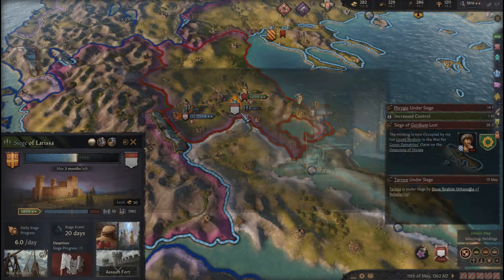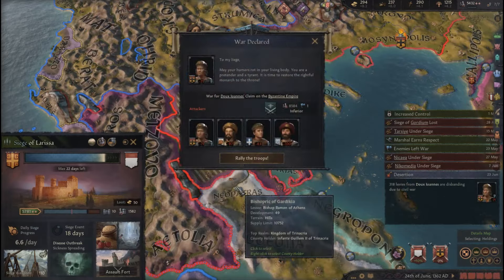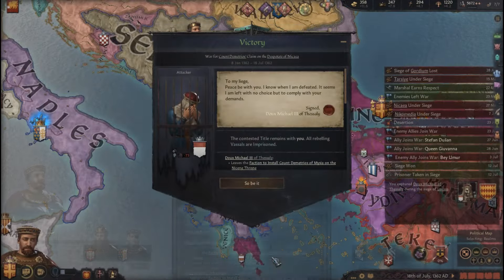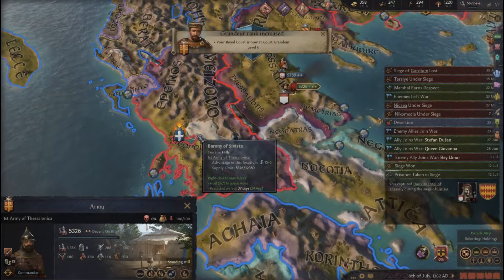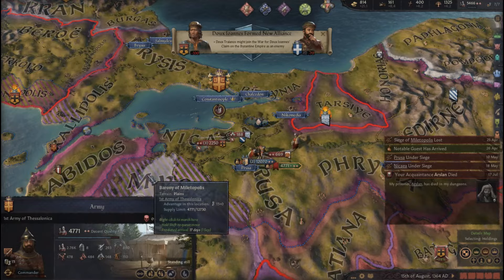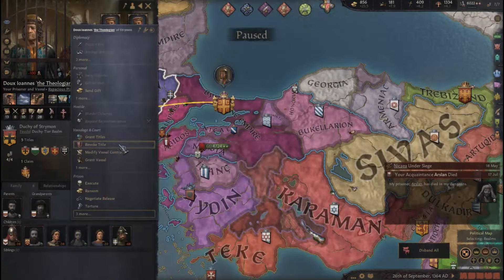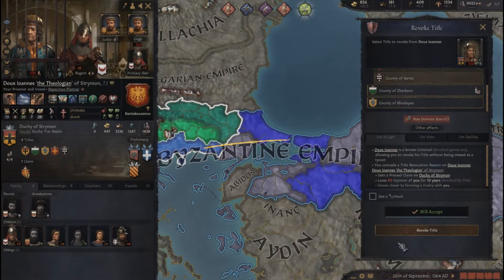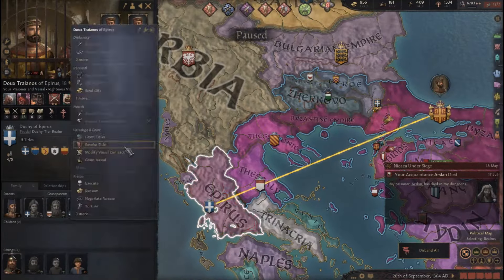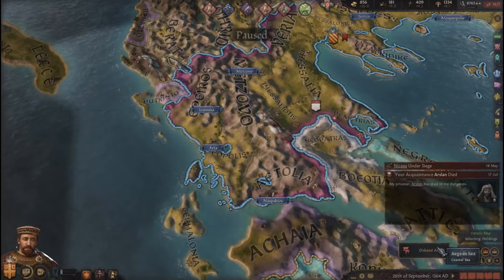My allies are here. I'm besieging the leader of the revolt's capital. Another rebellion — that's one rebellion dealt with. Let's now handle the second one. Just need one more. Now let's again revoke some big titles — all of these big titles — and hand them out to someone who will actually support me.